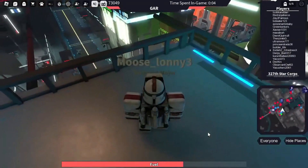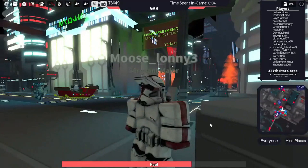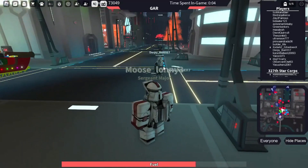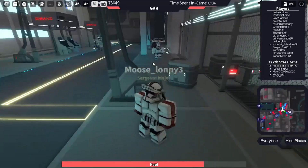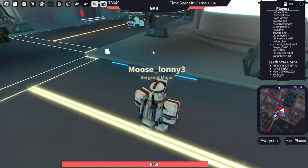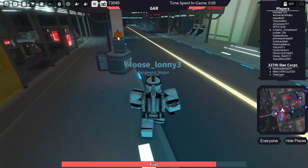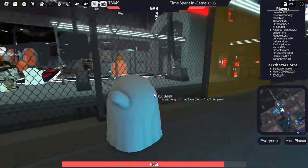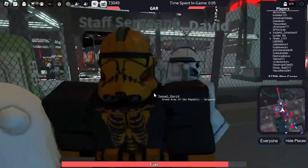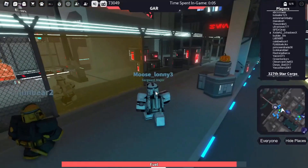Today in the Roblox Star Wars Coruscant, there has been the Halloween update. As you can see, the city has decorated for Halloween. There are pumpkins laid around, there's a change in color to forest fields, more pumpkins, and there's also been a morph change here. It's pretty cool.